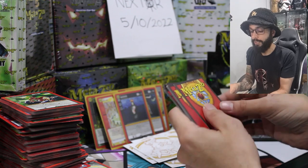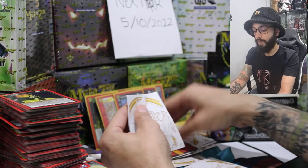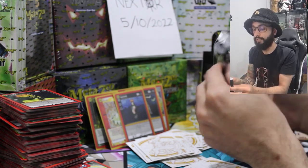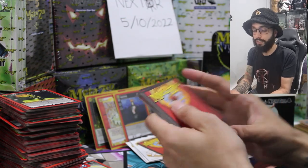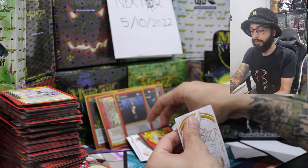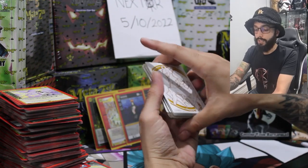Alright, we're almost at the end, almost there. A non-hollow Indrid Cold — come on, we want that Old Scratch. This is actually the Old Scratch — alright, the last pack. A Lightning Split, lightning bolt. Alright alright alright — now here we go, let's go for the first reveal.